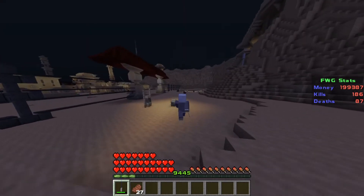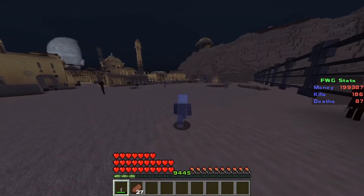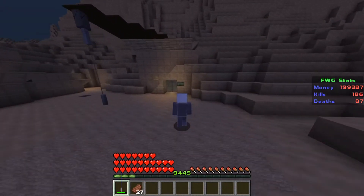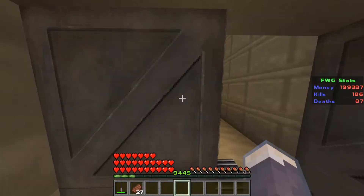So what you want to do is head into Tatooine, and on the outskirts, you want to try and find yourself a house that belongs to a man called Eno Cordova. Here we are. So you want to go in here and you want to find the man himself.